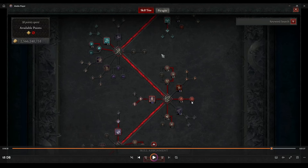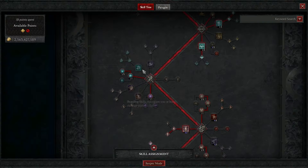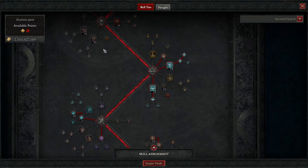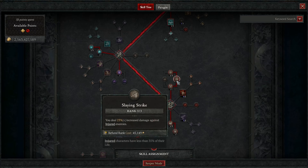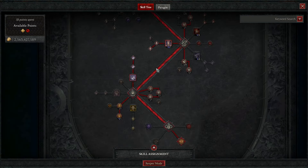For the skill tree: note I had Cut to the Bone in this showcase which is wrong — I tried some bleed variants and they're not that good. The correct setup is two points in Bash, Hammer of the Ancients with the Violent upgrade, health from Rallying Cry, extra fury, Challenging Shout, and one into Raid Leader. We have infinite vulnerability because Death Blow procs it each time you're hitting twice a second. Slaying Strike is the most overpowered multiplier in the game.